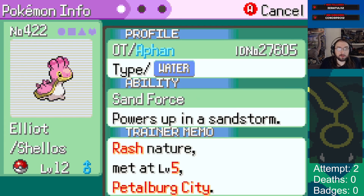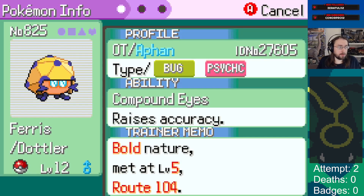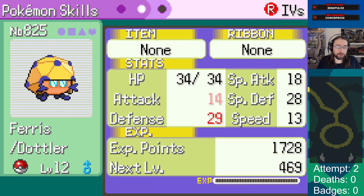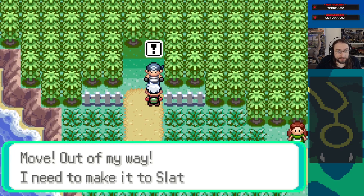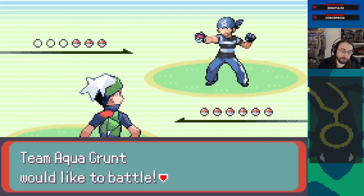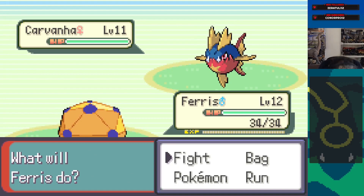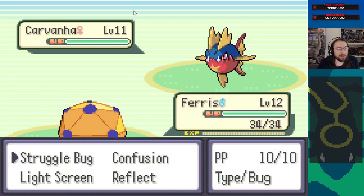Defensive bulk, bad IVs more or less, compound eyes, bold nature - that seems pretty good actually if it's plus. Okay this guy seems pretty good. I have a plan - it's not the best, we don't have a clear way to beat this Carvanha. I'm leading - did I get my lead correct? I didn't - I did switch the order in my party. Okay maybe this can still work - just don't flinch me.